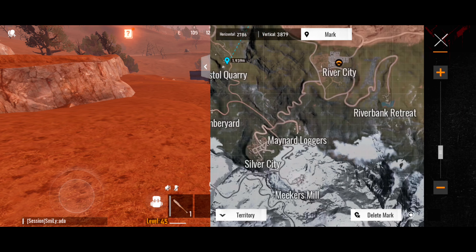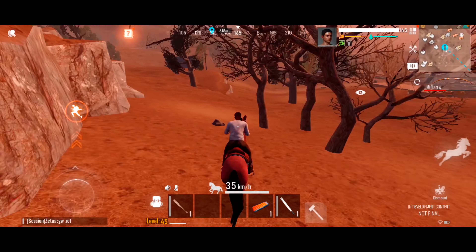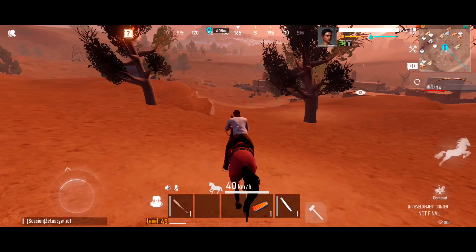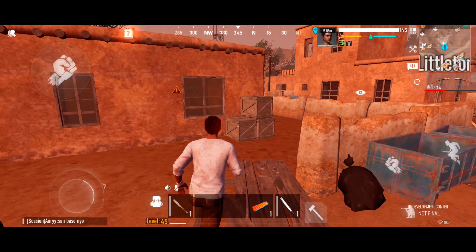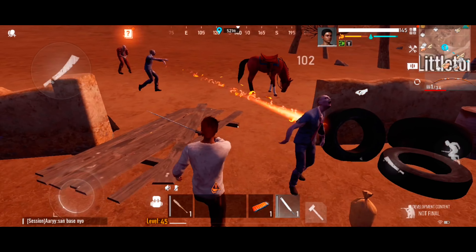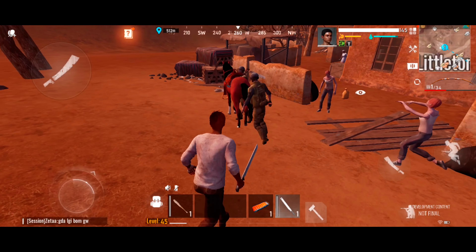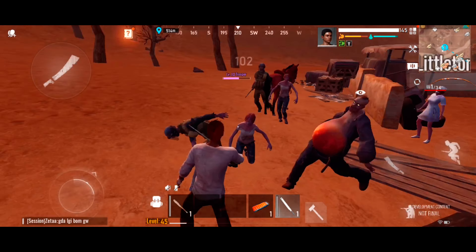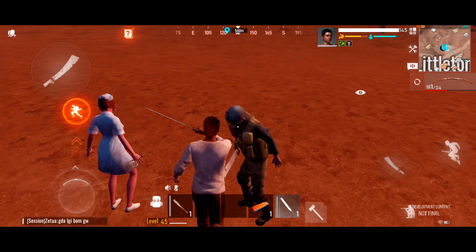Right now we're here in Little Town. I'm gonna point out on the map those monuments that have a green room and also a green card. The green card is located at the back of this monument, right here at the little room.